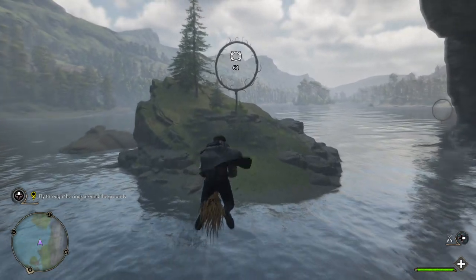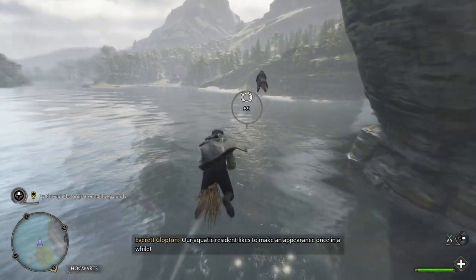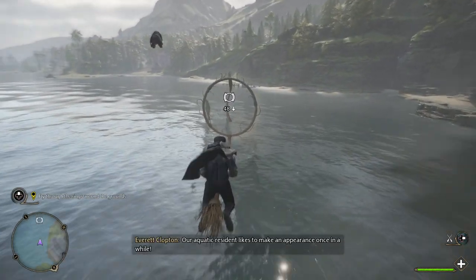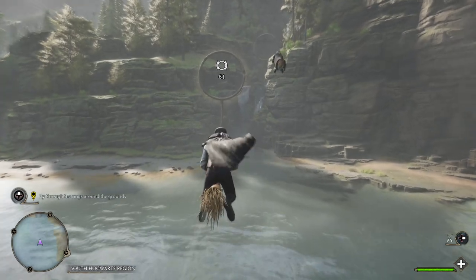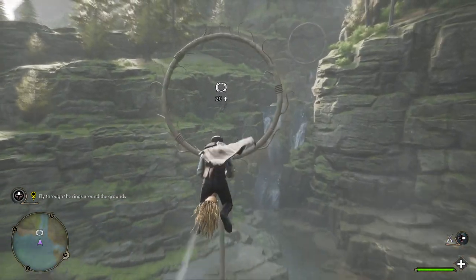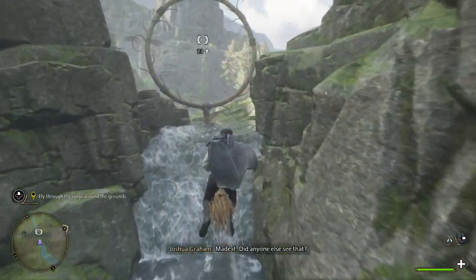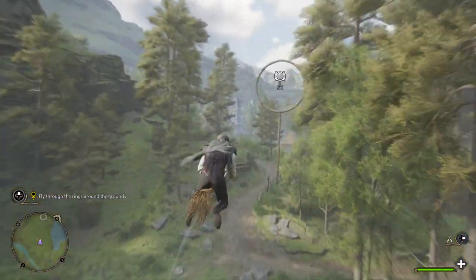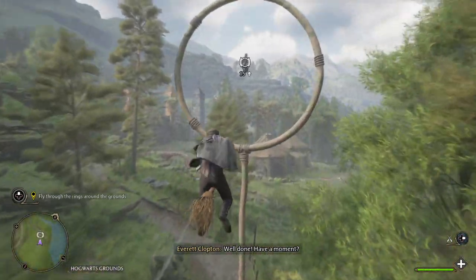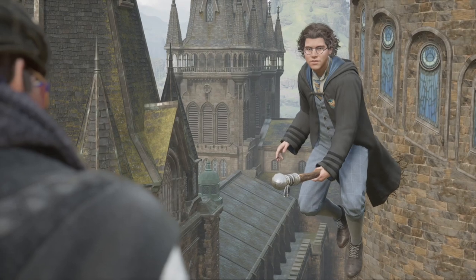This is actually pretty sick. So we can use this to fly around the map way easier now, right? I hope it's not a race because he's winning. An aquatic resident likes to make an appearance once in a while. Made it! Did anyone else see that? That was pretty sick. I'm excited to be able to fly around the map quicker, if we're allowed to.